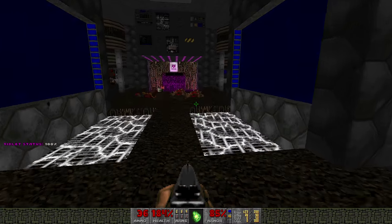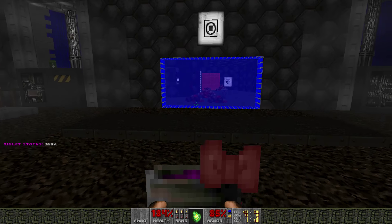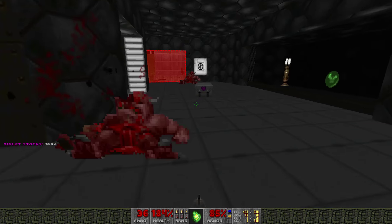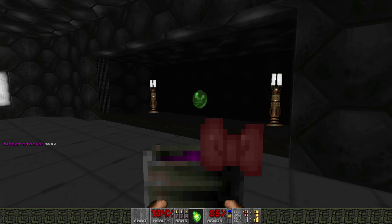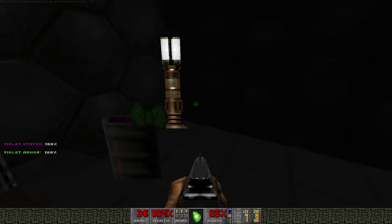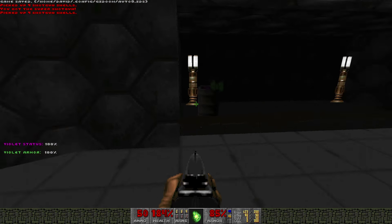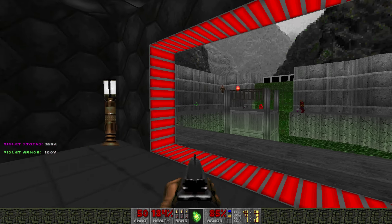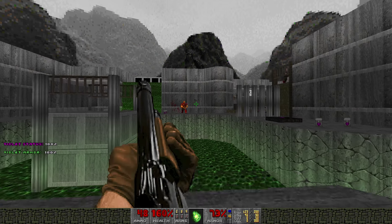I'm gonna pick up that armor and give it to Violet. You'll note her bow turns green - it's adorable. You can actually select different costumes for Violet from the menu. The bow is the classic, so that's why I left it at that. Actually, I haven't looked at the menu at all - I'm sorry.